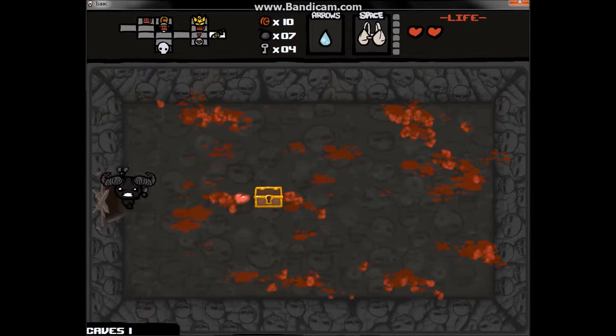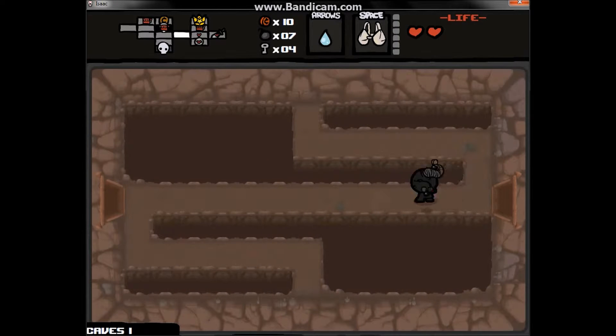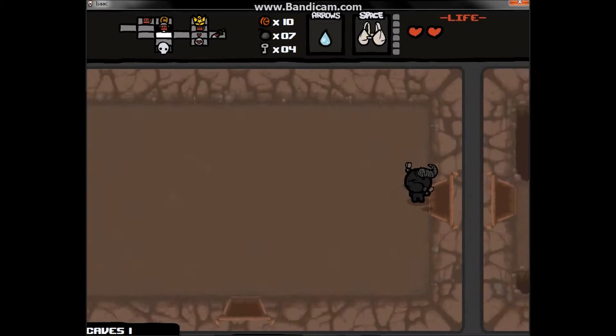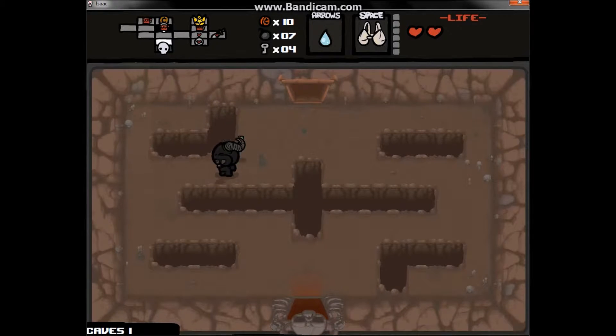There's also a way to do something weird with Brimstone called brim snapping — I don't know how to do it though. I don't even know what it's supposed to do. I'm gonna go down to the boss.